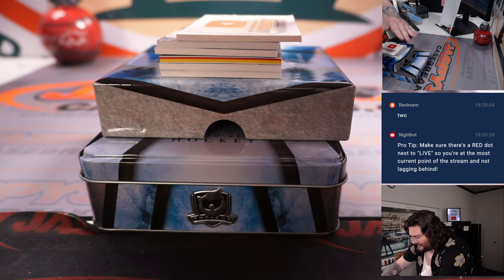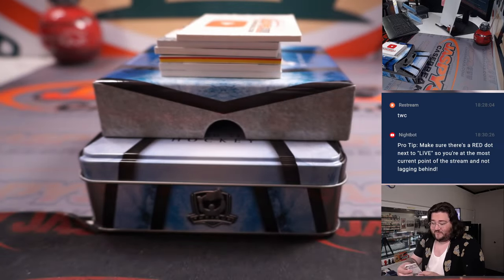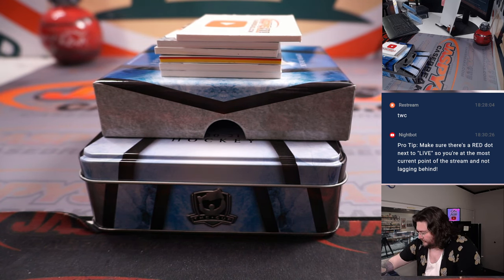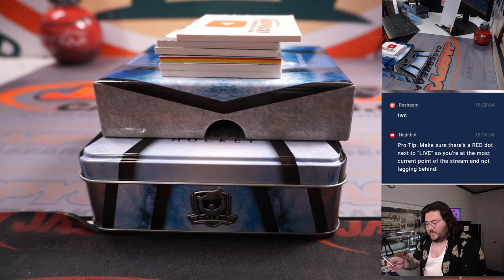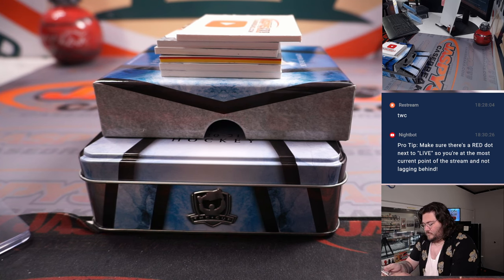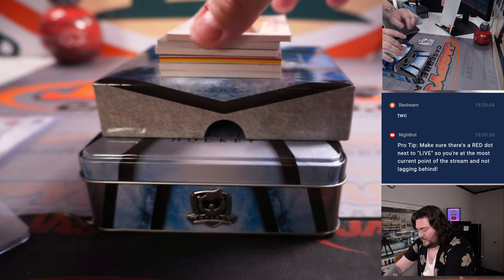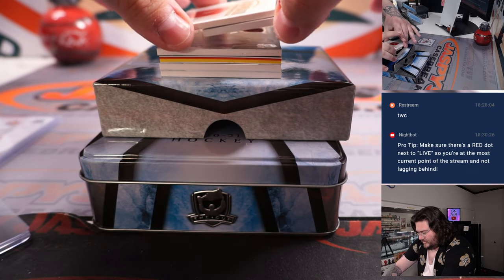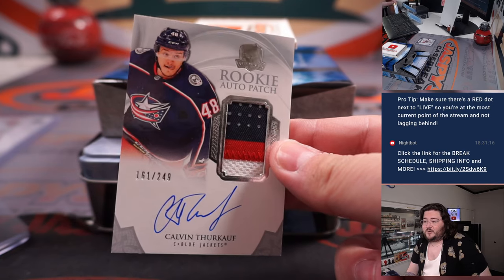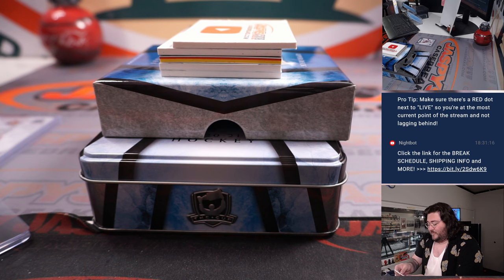First up: Slash, numbered 225 out of 249, spot five — that's going to go to Carl. Next, a nice three-color rookie patch auto of Calvin Thurkoff, 161 out of 249, spot one — going to Carl from the filler.